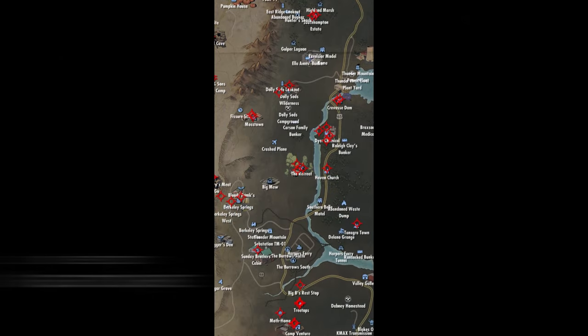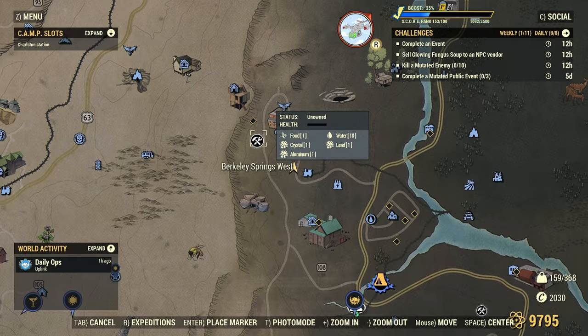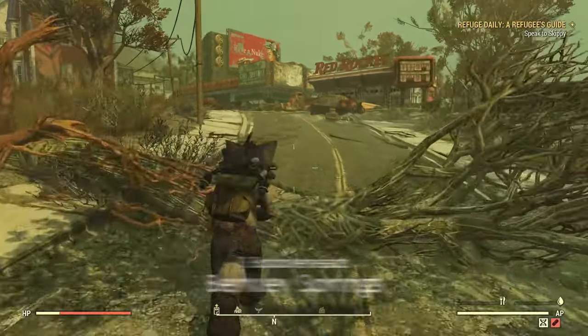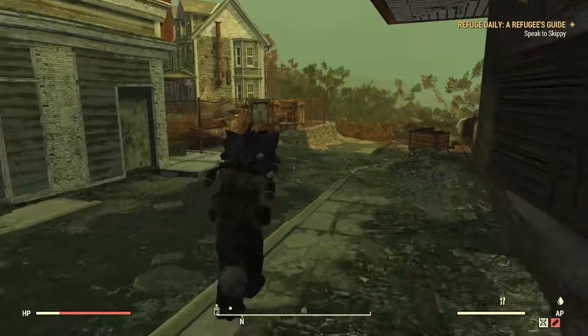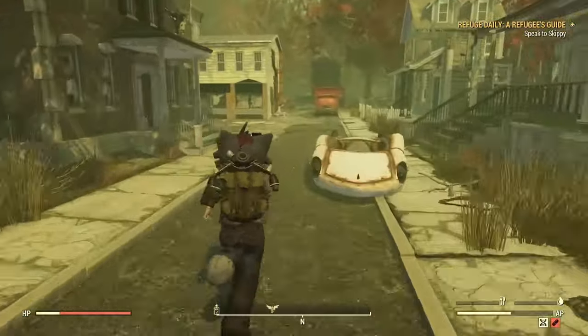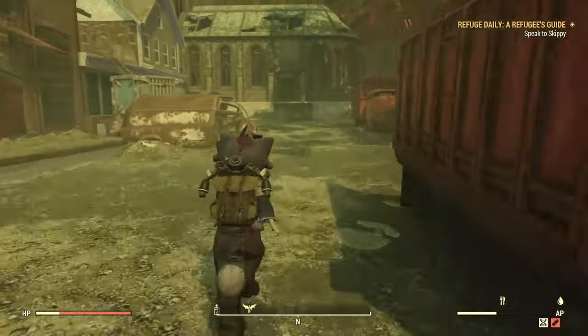Our first location is Berkeley Springs. There are going to be three locations here. In this guide, everything is listed alphabetically, just like all the other ones — you can click down in the description for the playlist. I try to show how you can get to all of these locations without using a jetpack.